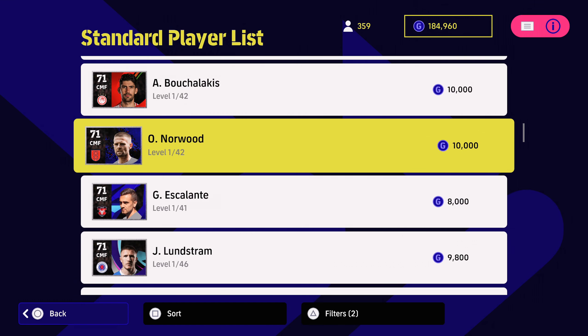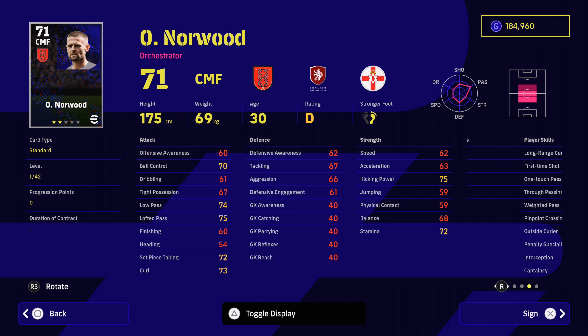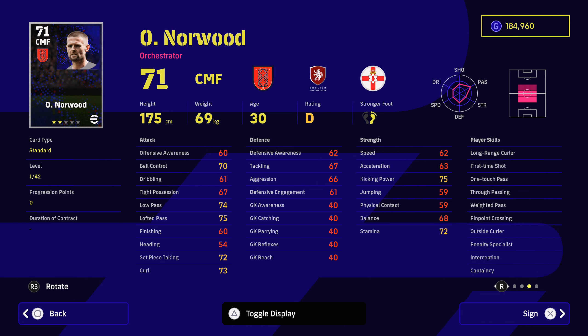Starting off at 10,000 GP, it's hard to ignore Norwood. He is a very, very good player. He's got 42 levels worth of training and he's got 74 for low passing, 75 for lofted passing and 71 for the possession game so you can develop him nicely. Just look at his player skills: first time shot, one touch passing, through passing, weighted passing, pinpoint crossing, interception and captaincy. An easy recommendation for that defensive midfield or central midfielder area of the pitch.